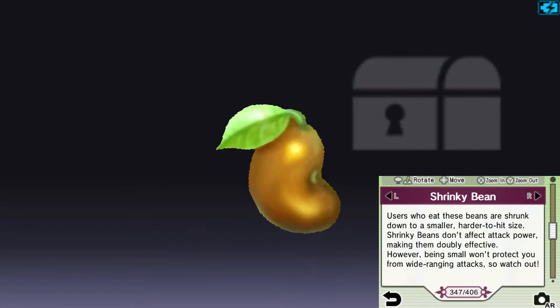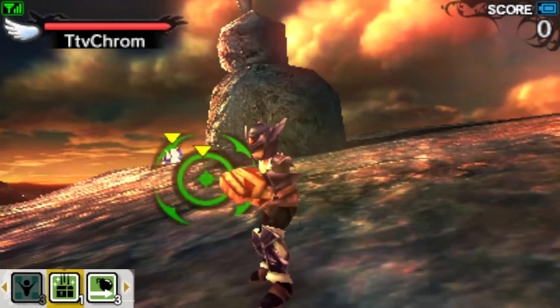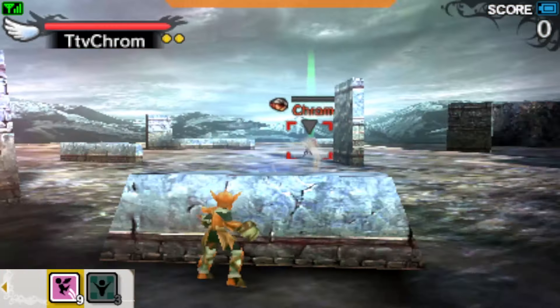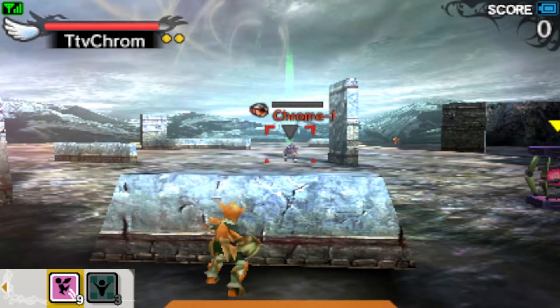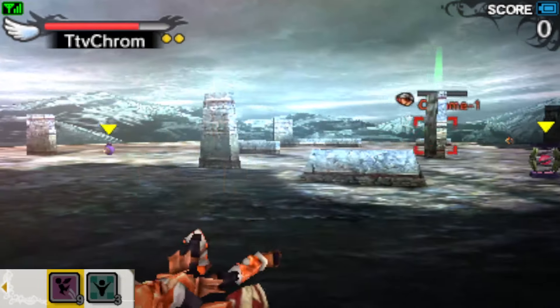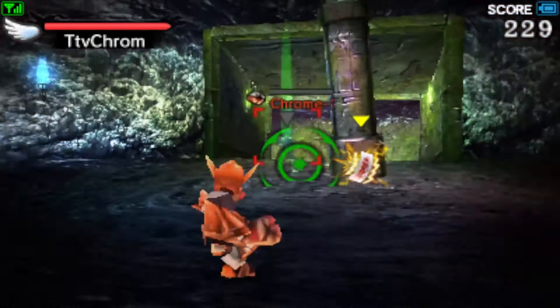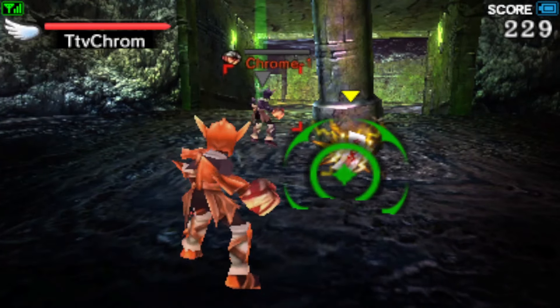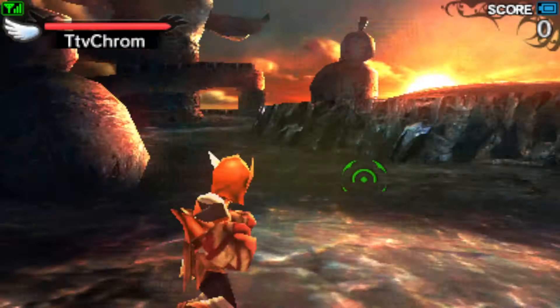Shrinky Beam — as far as I'm aware, this item only makes your character smaller. It's mostly useless since 99% of weapons in this game have homing properties. At best, you'll be harder to hit for the small pool of staffs that don't have homing, like the Flintlock Staff. Elemental Cards will imbue your weapon with a status depending on which card you pick up: Freezing, Petrification, Paralysis, Burning, and Poison. Freezing is easily the best one, so definitely pick that one up.